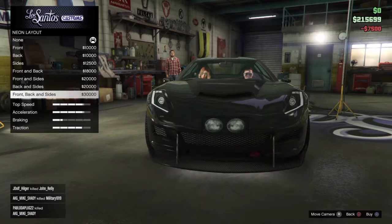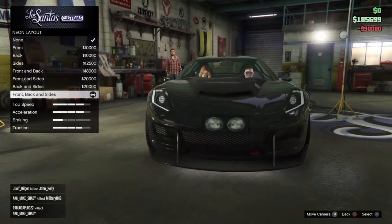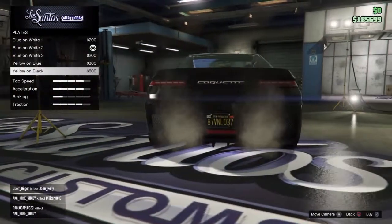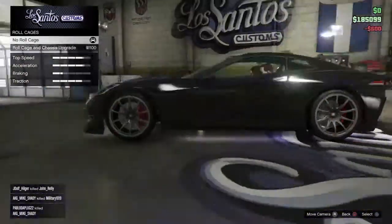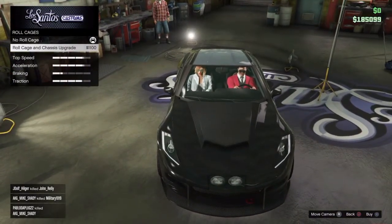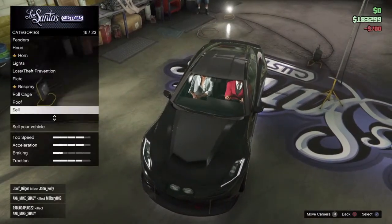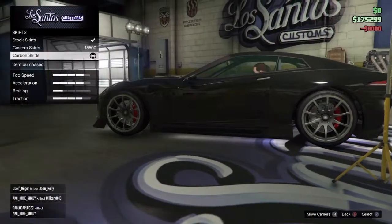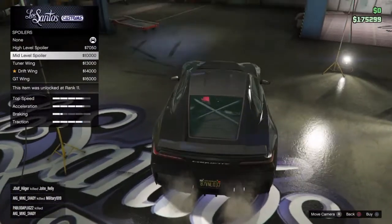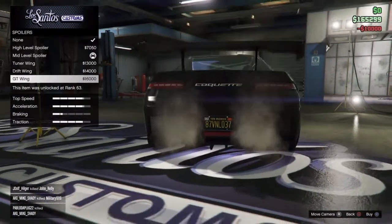I'm so cheap on this game too. I know, right? Like, I'm just under a million and my heart is breaking. I just spent 30K — I just bought the front, back, and sides. What am I thinking? Let's get that yellow and black license plate — for the subscribers. I spent every single one of those thousands for my subscribers. We'll go carbon roof, carbon skirts. For the spoiler, let's go with the mid-level — all the other ones are super big and expensive. Mainly expensive.